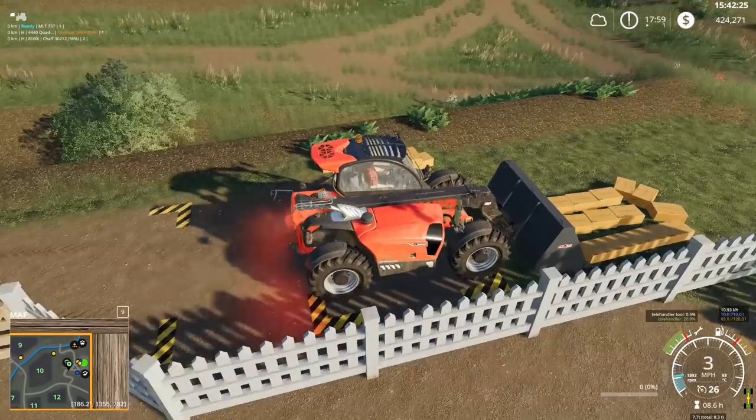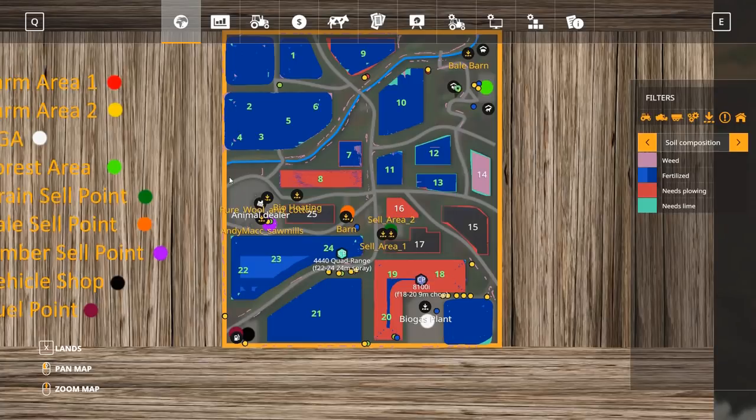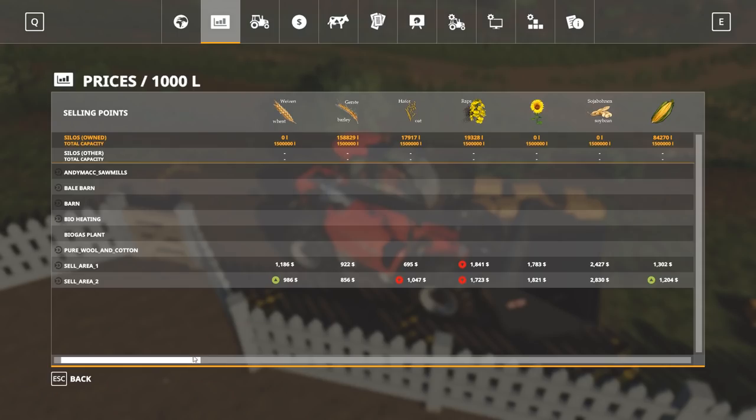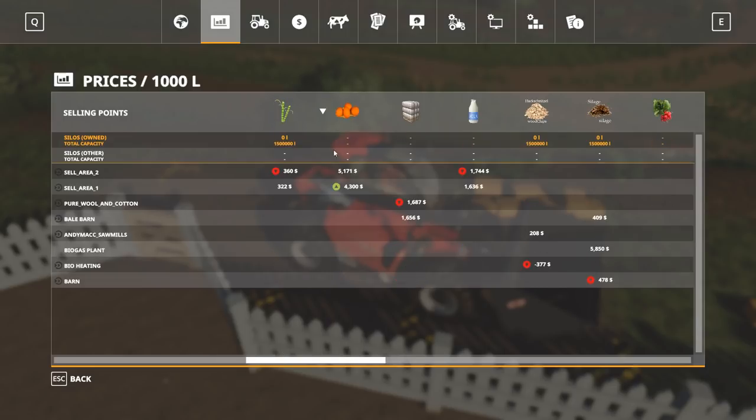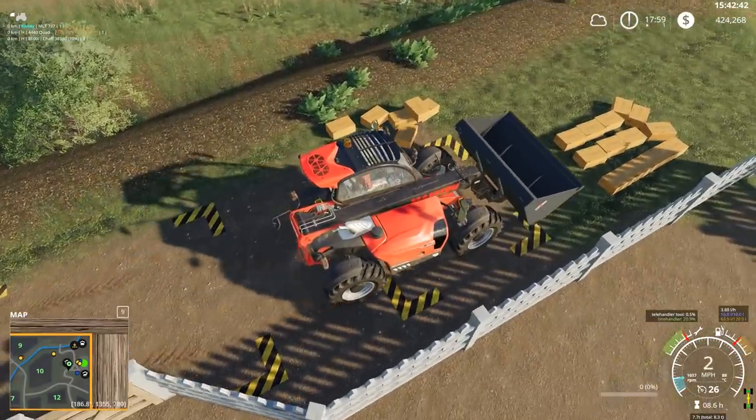I'm not sure where the sell point is on this map for eggs. Where would the sell point for eggs be? Actually, if I look here it should say — eggs, sell at sell area. Okay, interesting.